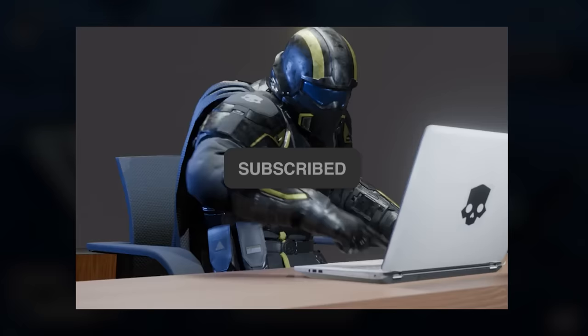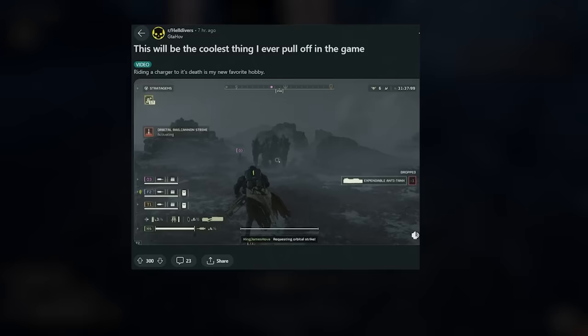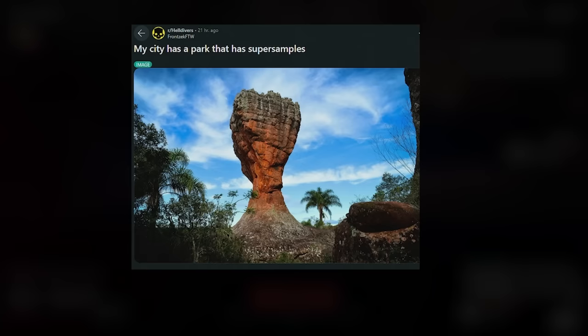This guy has pulled off probably the coolest thing I've seen in Helldivers. He basically managed to throw an orbital rail cannon strike on top of a charger, jump on top while the rail cannon is aiming at the charger, and then jumped off last second. I don't know if you guys have seen anything cooler than that, but that's definitely by far one of the coolest things I've seen in the game.